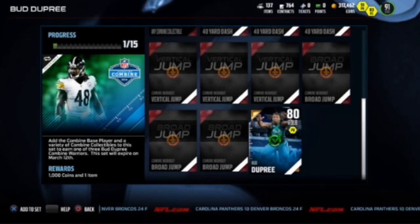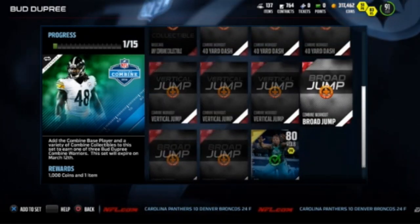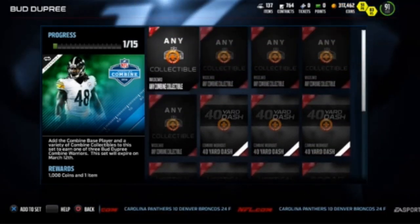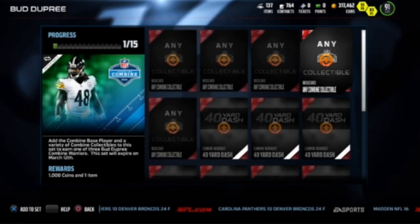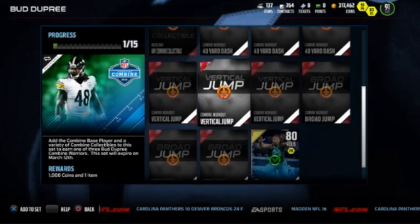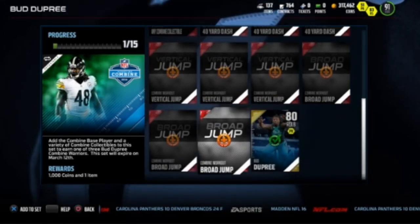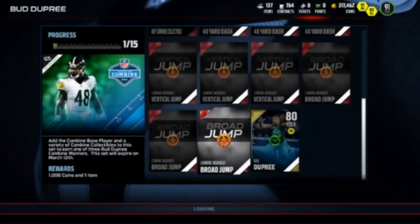I think it's worth taking the risk to get the 150k or 250k Bud Dupree. I looked at all the other players and they have a much lower ceiling — the elites are not priced as high, so you're not making as many coins and there's a lot more risk. We did the Bud Dupree set because it's about 70 to 80k to make and the ceiling is higher.